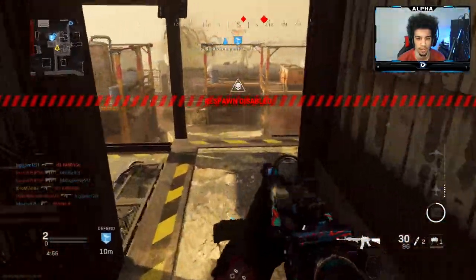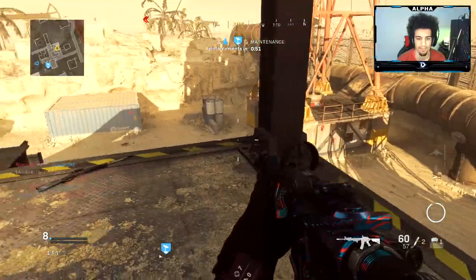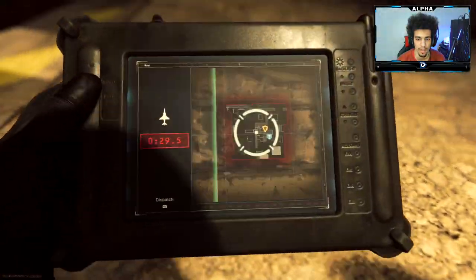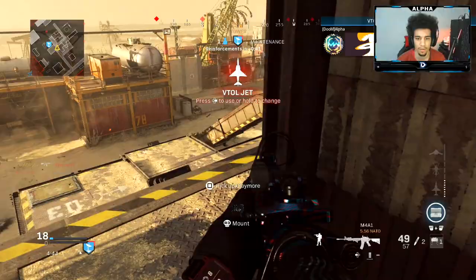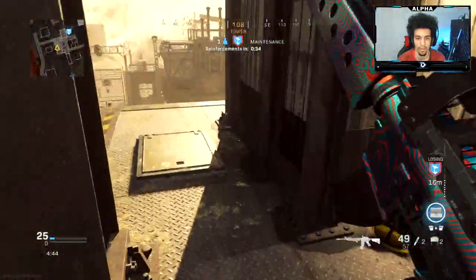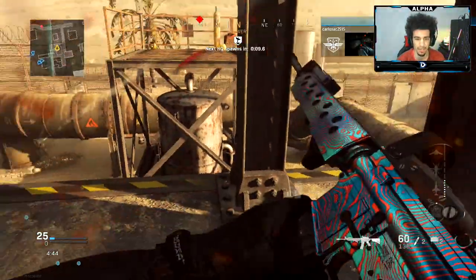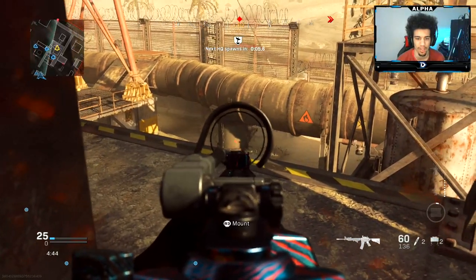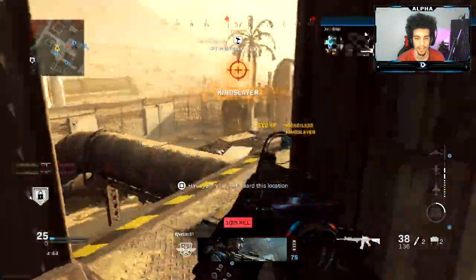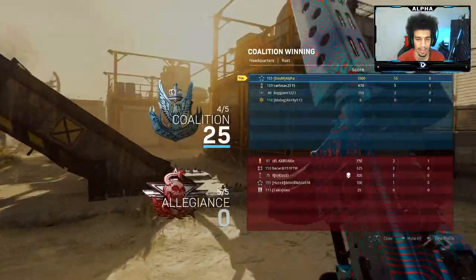Hold on, I don't want them to spawn behind me. I'm chilling up here. The ADS is decent — it's whatever. Alright, so we got a Veto Jet, let's put that on headquarters. Oh, I'm the only one alive too. Wow, they're already on the headquarters — it's whatever. Yeah, we're just chilling right now. This isn't like a rush-happy type M4 class setup because it doesn't have the fastest ADS.